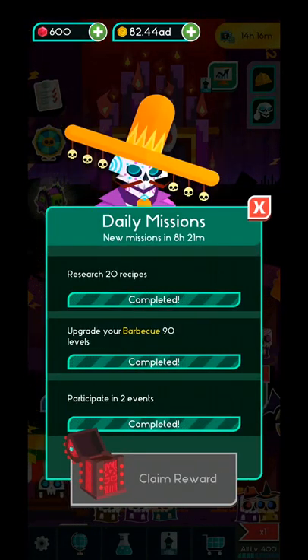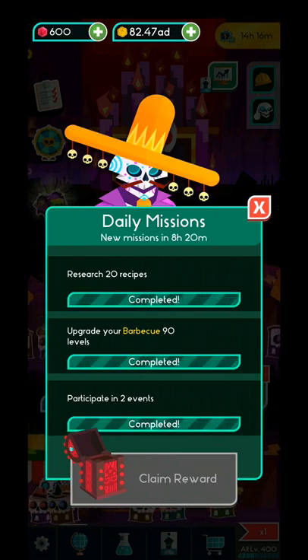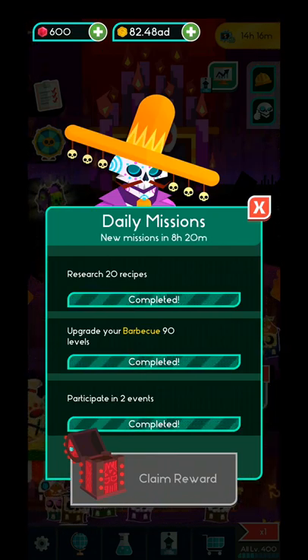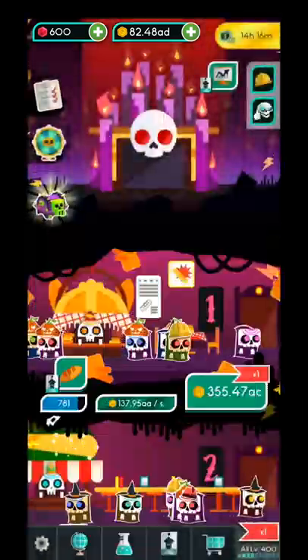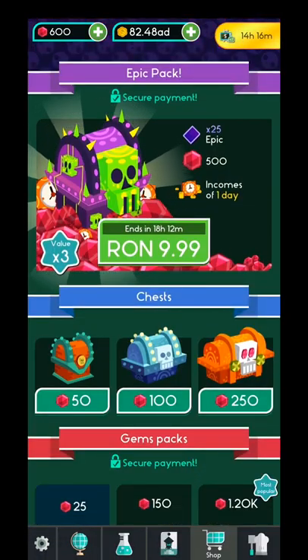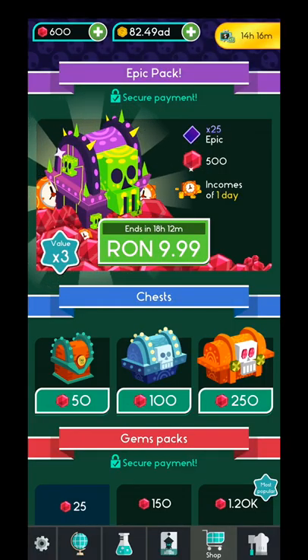Now over here are the daily missions. Every time you complete the daily missions, you will get a different kind of box — probably a wooden box. I didn't see the best boxes, but I definitely saw the silver chests. Today I received this kind of box — I honestly forgot which one.